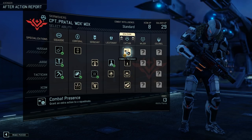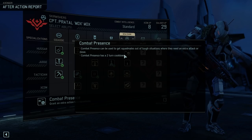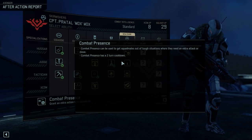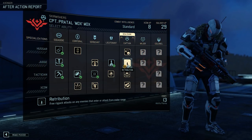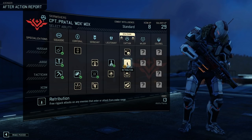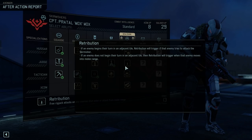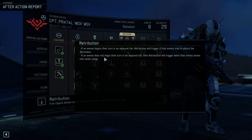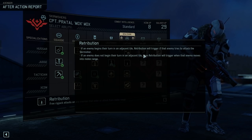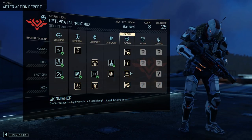Let's see. Grant an extra action to a squad mate — two turn cooldown, that's pretty good. Retribution: free Ripjack attacks on any enemies that enter or attack from melee range — kind of like Blademaster. If the enemy doesn't begin their turn in an adjacent tile, retribution triggers when that enemy moves into melee range, or if they try to attack the skirmisher — a powerful form of overwatch.